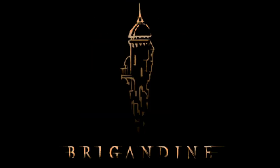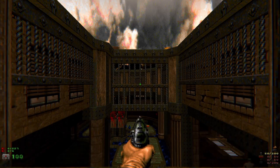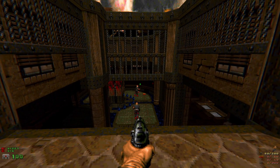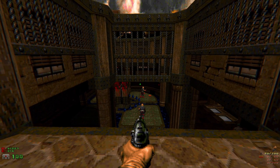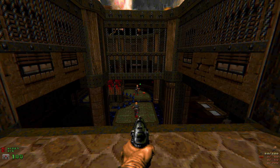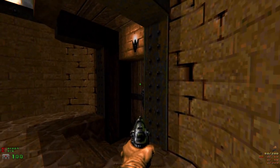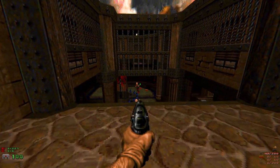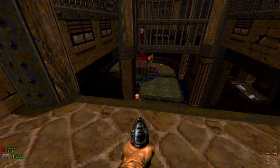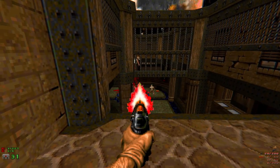Hello and welcome back to Pistol Kid Plays Doom. This is Brigandine by Viggles, a single map WAD from 2017 - that's almost five years ago. It was recommended for its high level detailing and deathmatch type of gameplay, even though it's normal single player, with very little tweaks to the normal Doom formula when it comes to textures. This is an ultraviolence blind run, which means we're going to be dodging a lot of missiles.